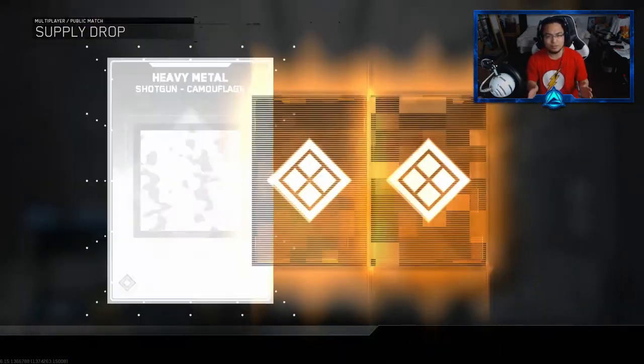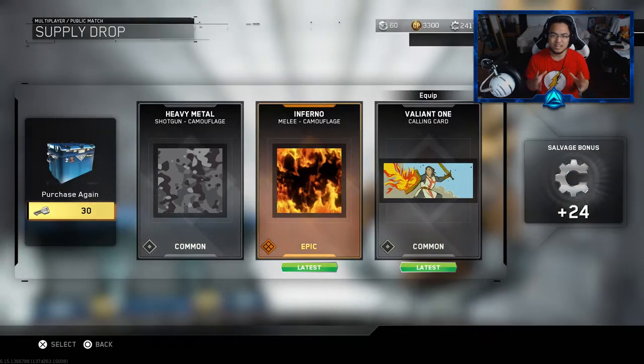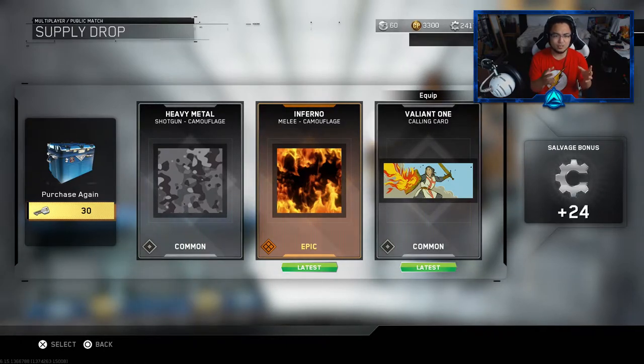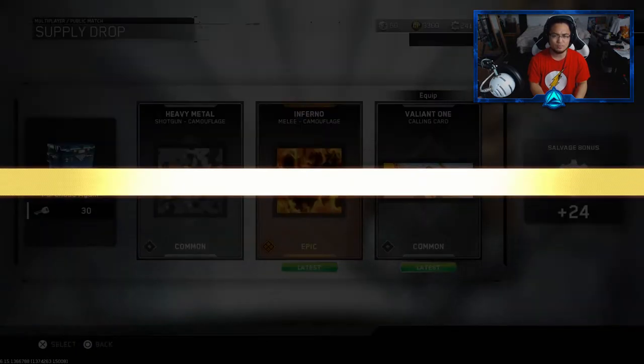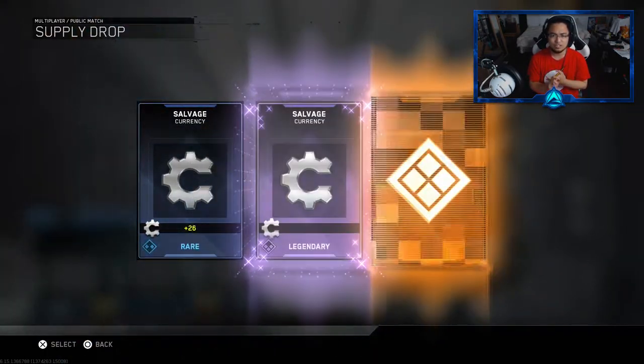We're gonna be opening them all up, and next week when I do another video, we're gonna be able to do a whole 19-in-one opening. So I'm gonna make sure I grind these keys out as much as I can. We got the Inferno Camo for the melee, so I'm just gonna assume there's gonna be camos for every single gun pretty much in these openings. I'm really hoping for more than just camos though — I know there are two weapons that are exclusive.